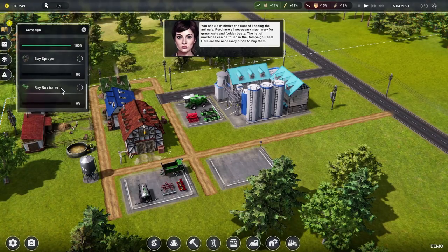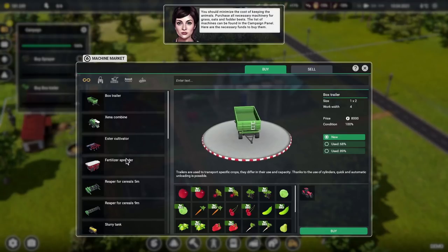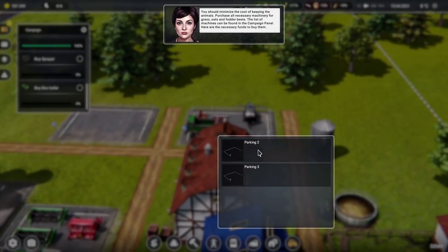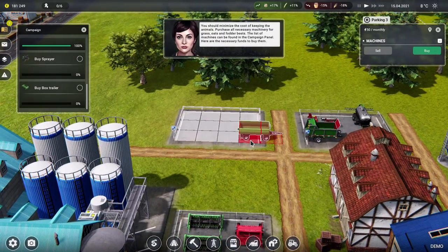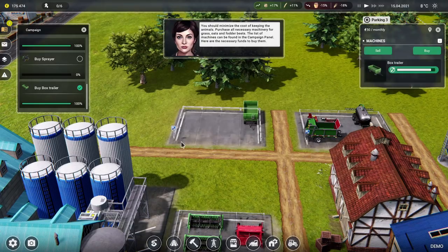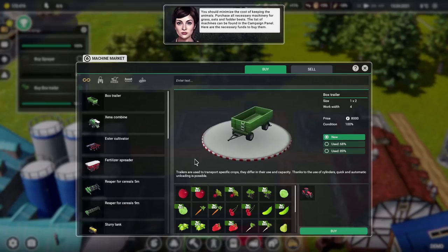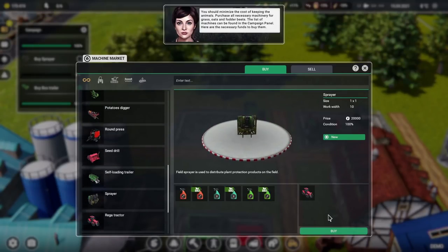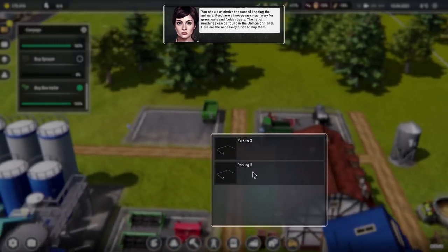We need a sprayer and a box trailer. Box trailer — we could buy a used 89% condition one for 5,775 versus 8 grand new. That's quite a big saving, we'll do that, put it into parking number three. The last thing is a sprayer — there we go, only buy a new one. Pop it into parking number three. That's a tiny little thing.